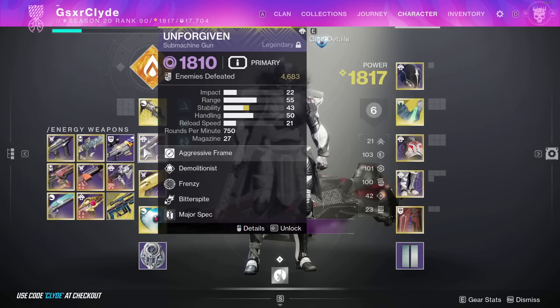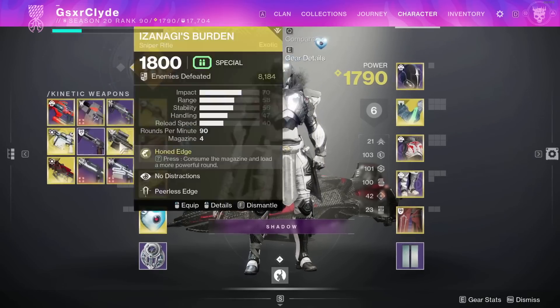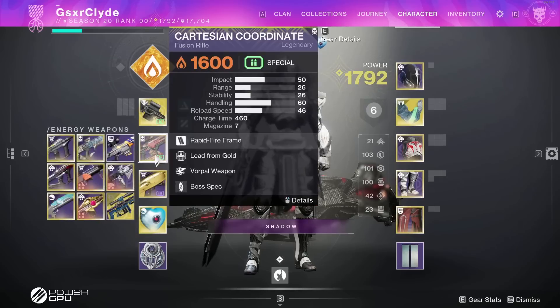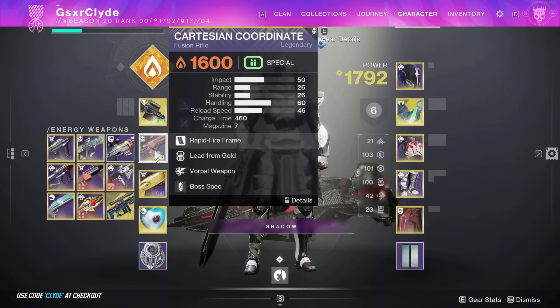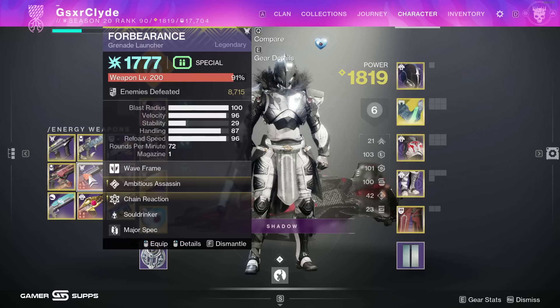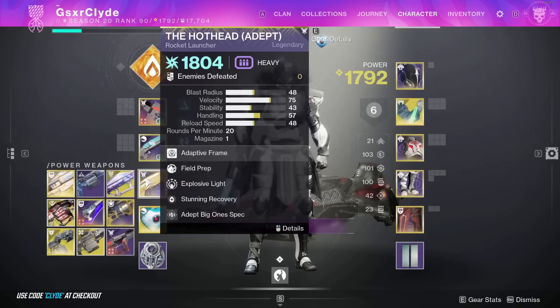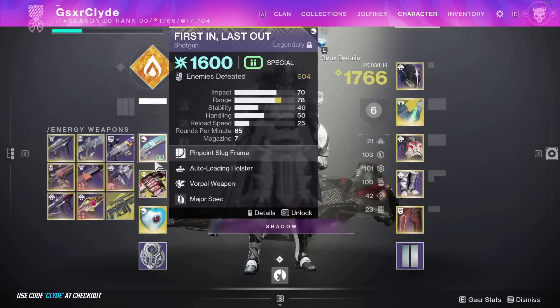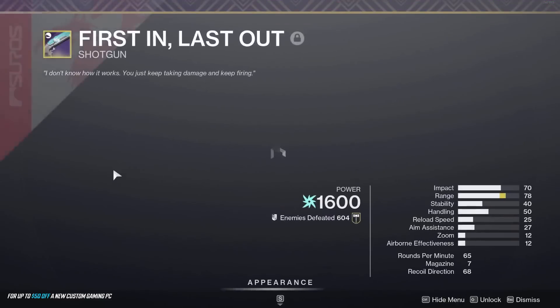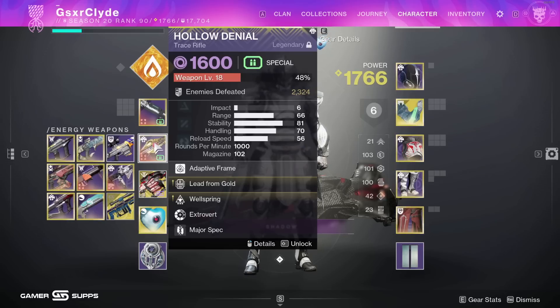If we need to play long range I've got a Vouchsafe. If there's a triple weapon swap meta, I have Cartesian Coordinate, but you could also run a wave frame or grenade launcher. Forbearance is one of the best wave frame grenade launchers in the game. Running a solar build? Calus Mini-Tool with Incandescent to scorch targets. For a double slug with Anarchy meta I have First and Last - auto-loading Vorpal is definitely a roll you want for that.